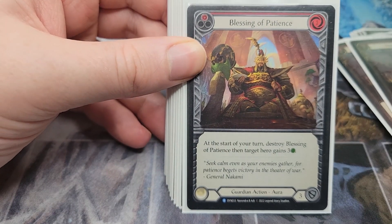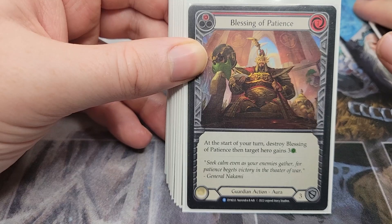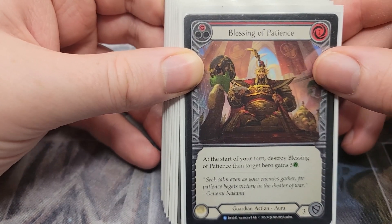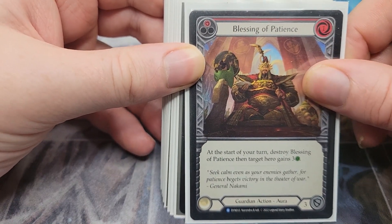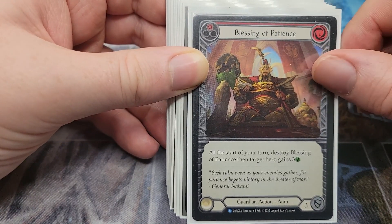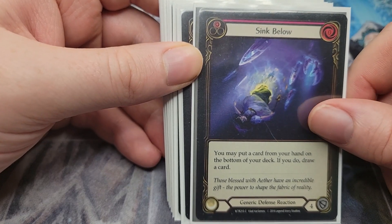Blessing of Patience is a new card from Dynasty — I'm so into Outsiders I forgot about Dynasty. It's a card that can heal but also block for three, so that's very very good. We're going to run one of those. Now we go into the defensive reactions — obviously we're running the best one and that's Sink Below.